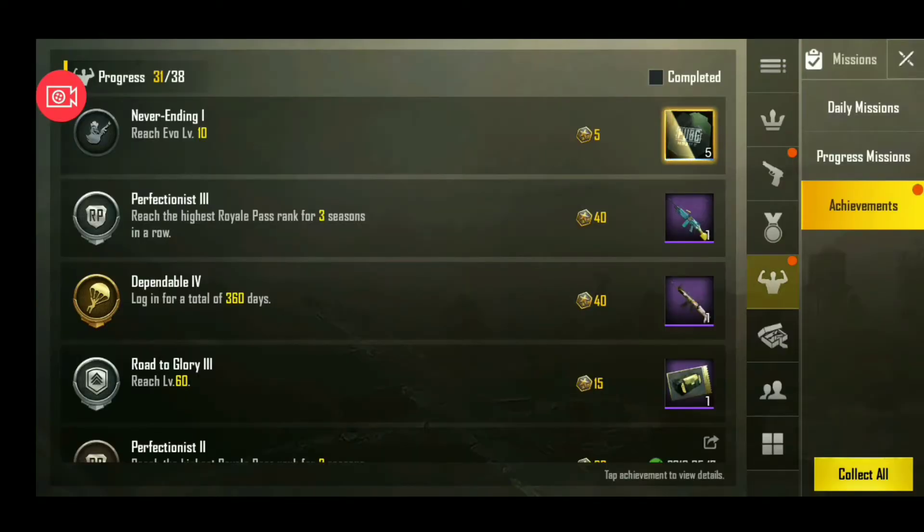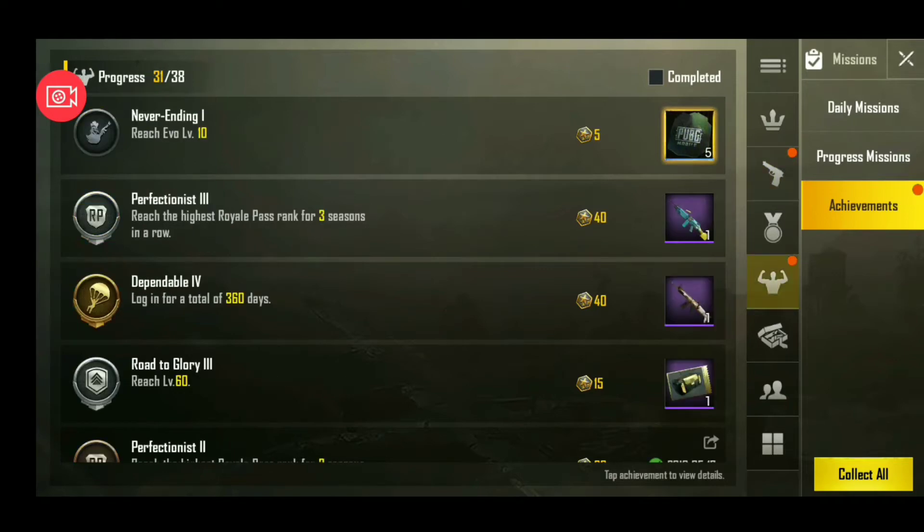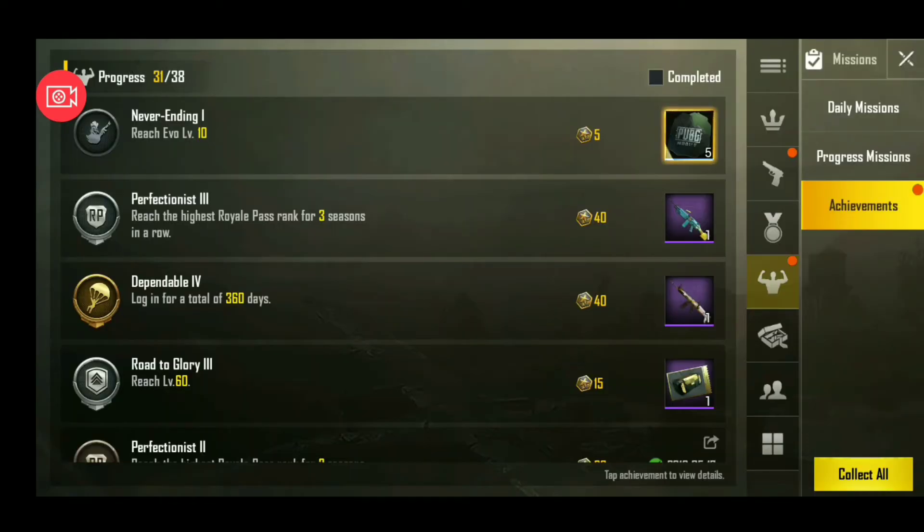So guys, whatever new mode has come to deathmatch, here you will get a lot of things for free — whatever I have told you, you will get free. Here, you have to increase your level. You can see here, there is PUBG crate scrap — it is free. And at level 30, it is free. And after level 60, a premium coupon is free.